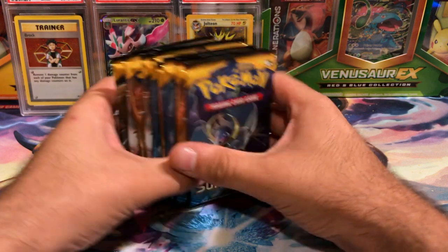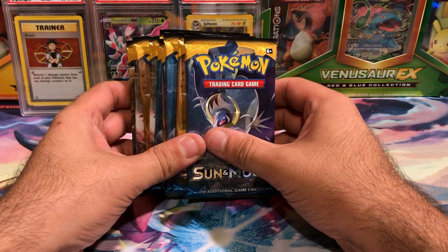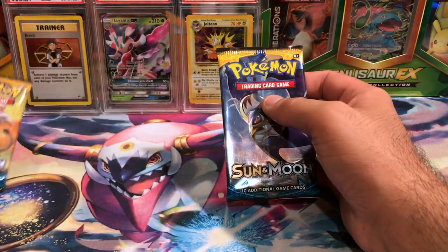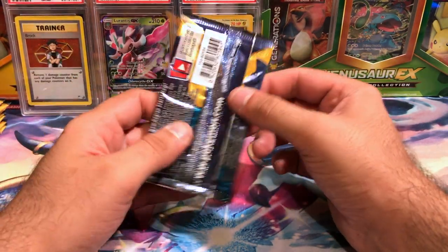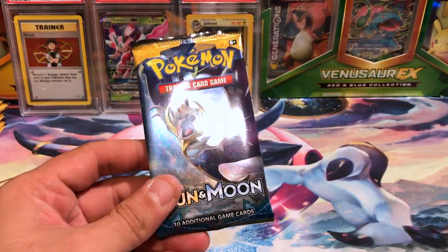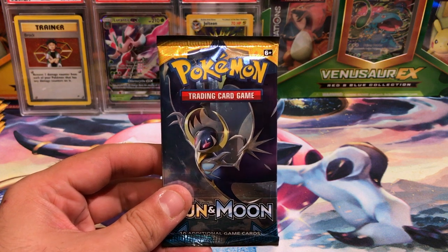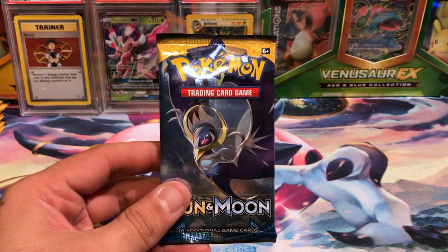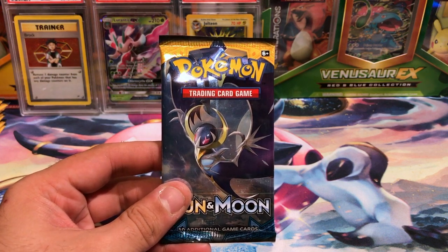What's going on guys, VacantParadise back opening up more Sun and Moon Booster Packs — more grocery store packs. This time I grabbed ten; they had a new box so I figured I would go crazy and I just picked up ten of these Sun and Moon base set packs from a local grocery store. Nothing special, except that sometimes they have booster boxes out.